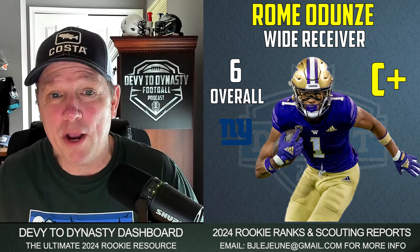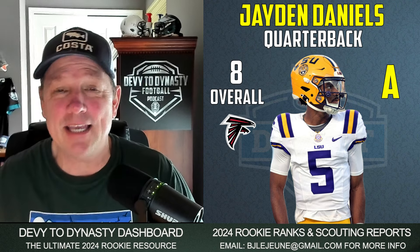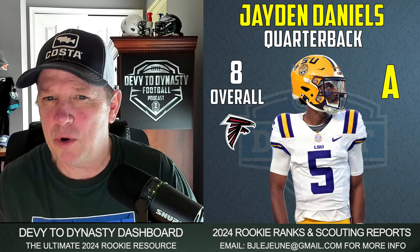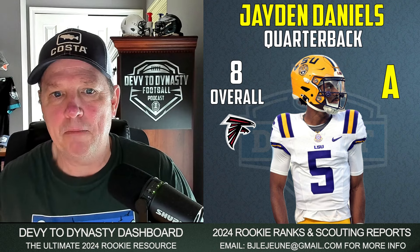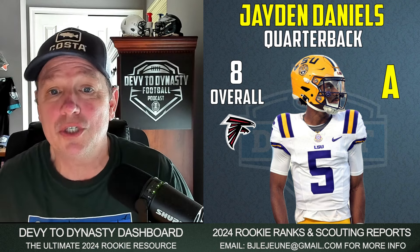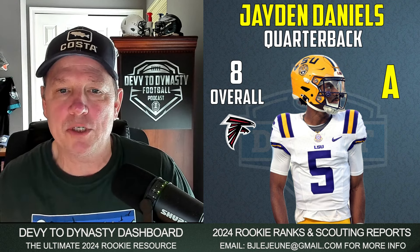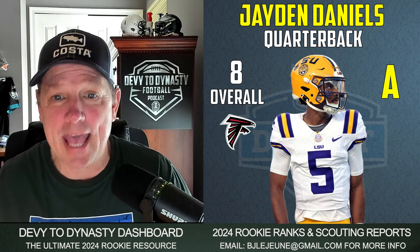Six offensive skill players came right off the board. Number eight overall, Jaden Daniels going to Atlanta — I give this a landing spot of an A. This team is loaded with weapons. They've got a great running game, and their offensive line isn't as bad as people make it out to be. He could arguably be the quarterback one with his rushing upside. He really emerged at LSU this year. Personally, I don't see him falling to number eight — I think a team's going to jump up and grab Daniels. Nonetheless, I'm going to give that a landing spot of an A.